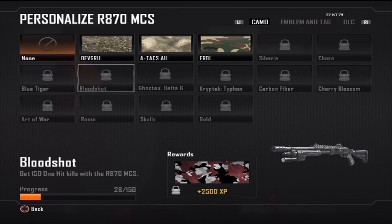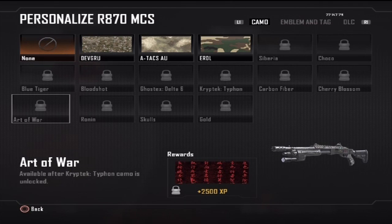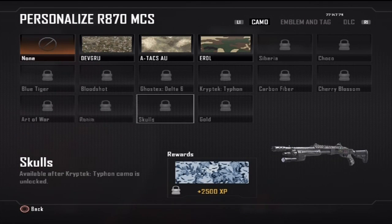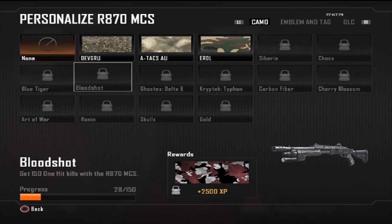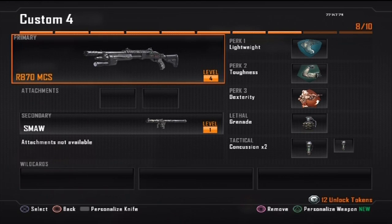The challenges are pretty much the same for all the camouflages except it's a little bit higher ranking, so like get 20 one-shot one-kills, and get 30 one-shot one-kills will be the next one, and then 50 or whatever — it will just keep changing and going up.